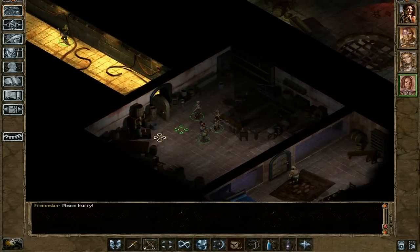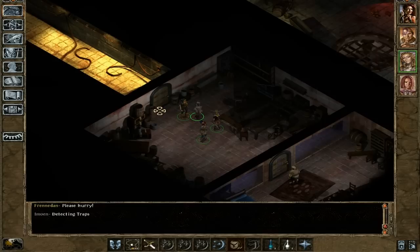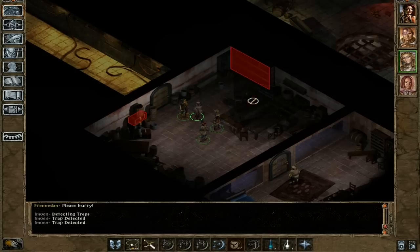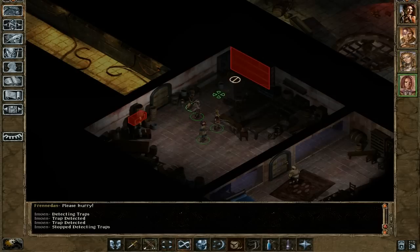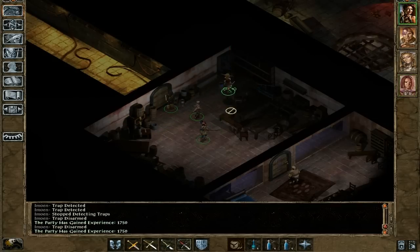Alright, now we're going to save Frenadan. However, what you should be aware of — there are some traps in this room that you do not want to activate. Trust me, you do not. That's one, and two. That should be easy enough.